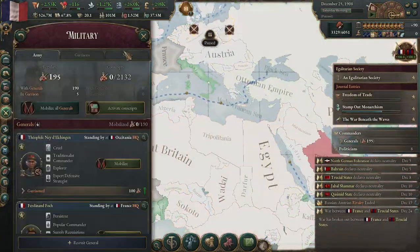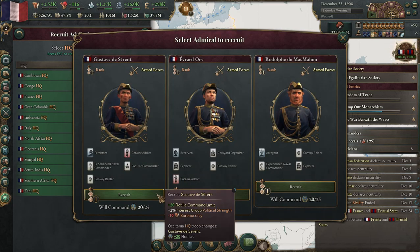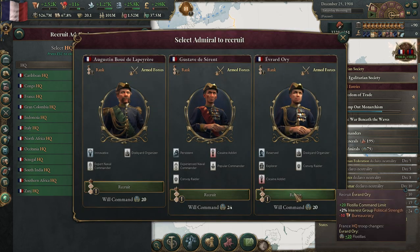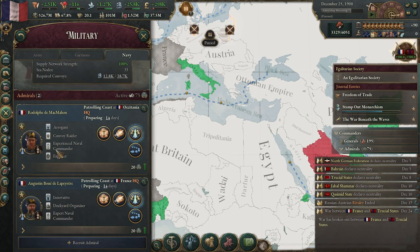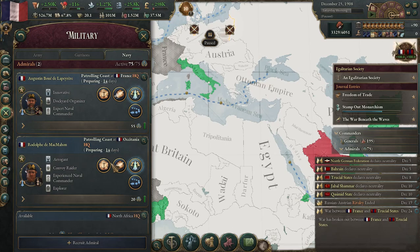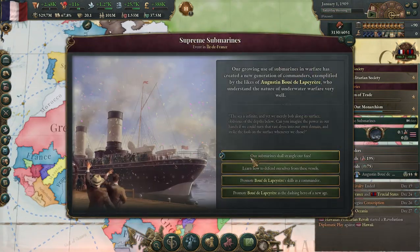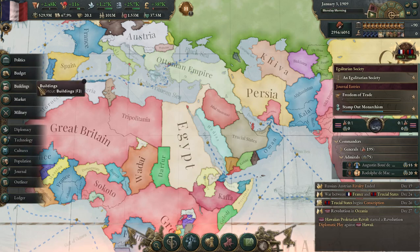Our conflict is about to fire, so we're going to need to send in our navy. We need to recruit some admirals. Let's go ahead and get ourselves some. Man, they're all cocaine addicts — we'll go with you as well. We can promote you a couple times. And then we're going to go ahead and have you land here with Ferdinand Foch. War Beneath the Waves has triggered — Convoy Raider, Popular Command. We'll let him be a Popular Commander, that sounds good.